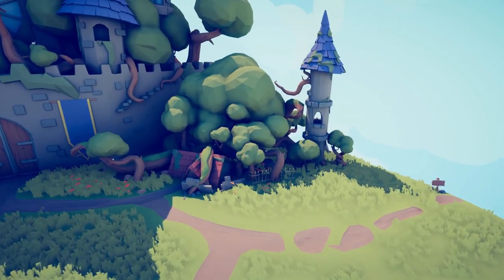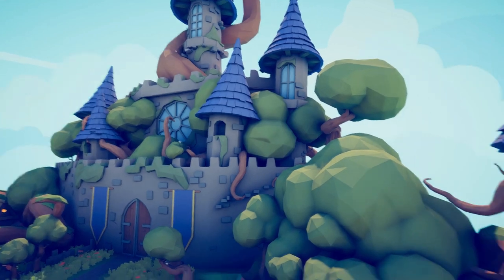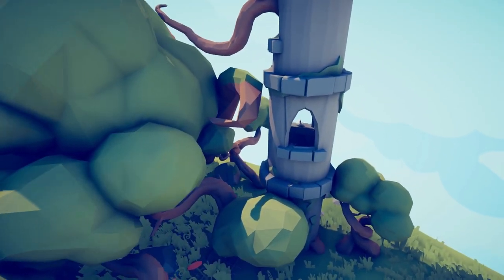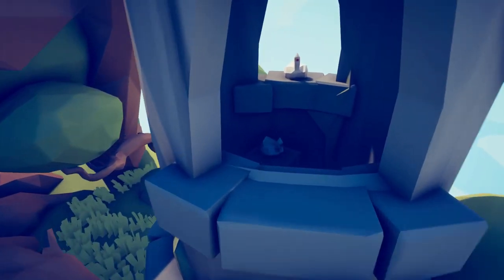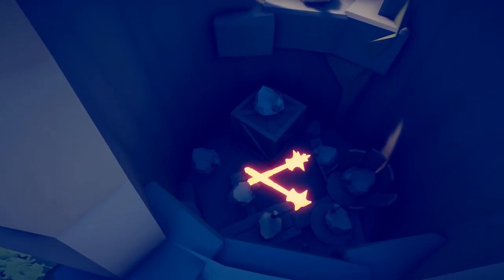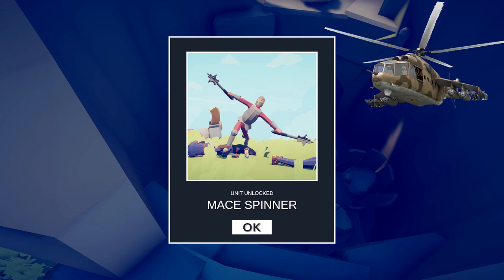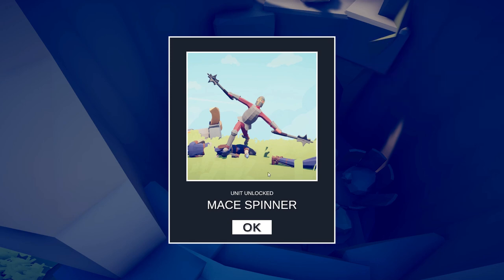We are going to go to the bottom right tower. Look at this little window that's open — none of the other towers have windows that you can get into; this is the only one. So we're going to sneak in here and try to find us a weapon. There they are — the maces.